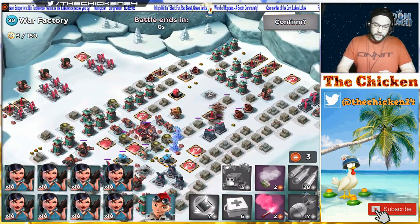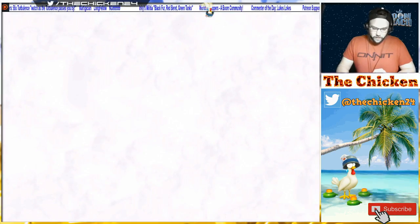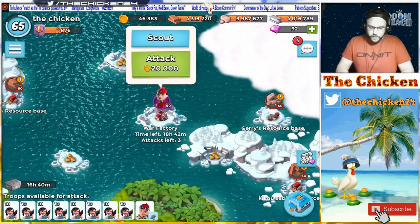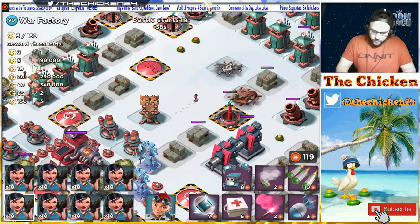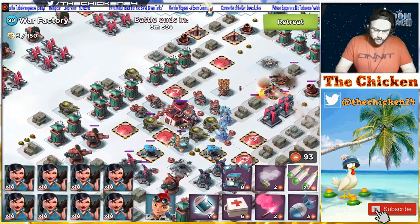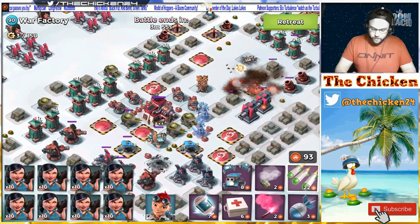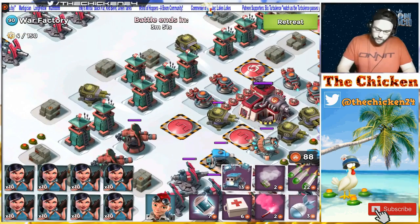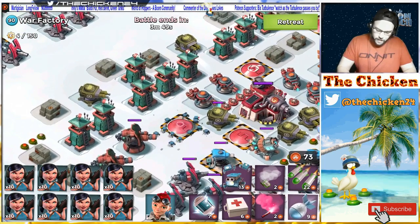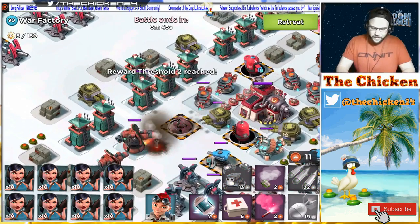I'd like to leave at least two attacks to finish this. We've got three attacks left, so I don't know if it's gonna be worth it to try to trigger the hot pot at this point. All right — we finally got the doom cannon down! Let's go ahead and use the critters and then launch a ton of artilleries at the hot pot.